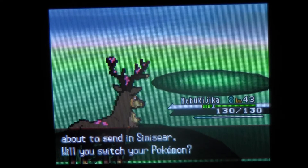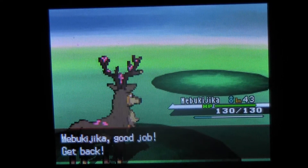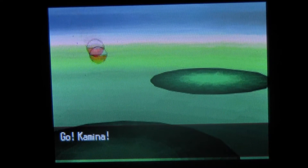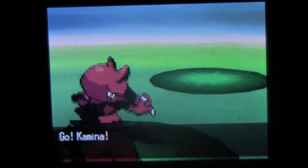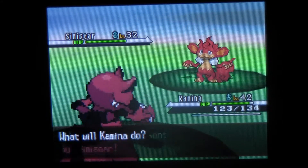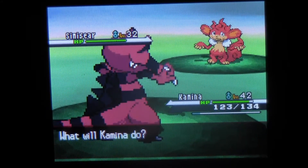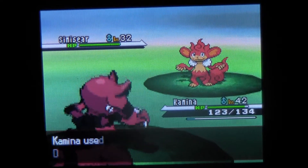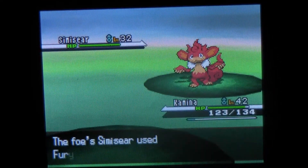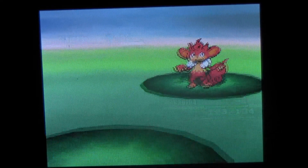Send out Sigilyph. I'm not even going to take any chances — I'm just going to go out with Kamina. I was going to name my Sawsbuck O'Diabhne, which is my last name in Irish. But I switched it back to Nobunaga because all my other teammates are in Japanese, and it'd be kind of weird to have one Irish name among all Japanese names. So I might as well stick with the Japanese theme.